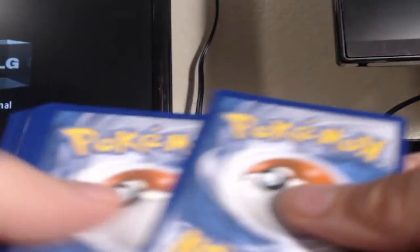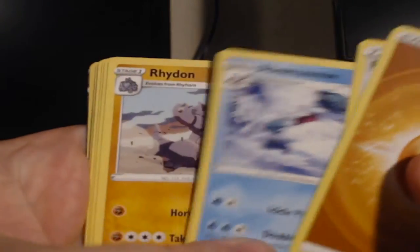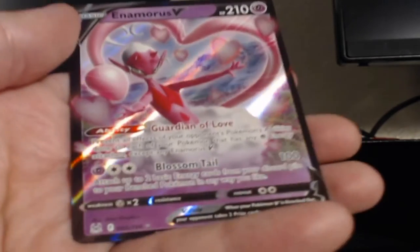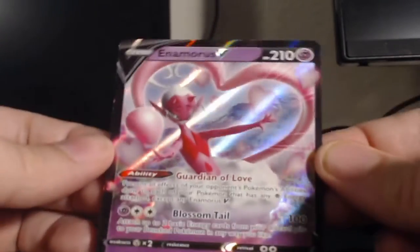All right, next pack — nothing yet, not even a holo rare. Let's go with steel. Fighting it is. Panic Mask, Bonsly, Snow, Shellos, Shuppet, Horsea, Lickitung, Clefairy, Paris — and Enamorus V! Hang on to that — Guardian of Love. Set that aside right there.